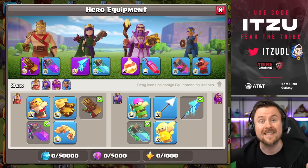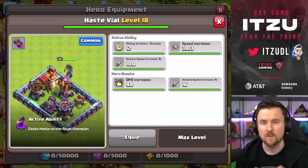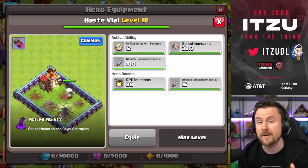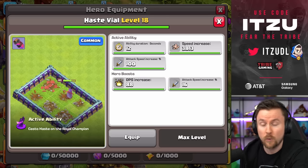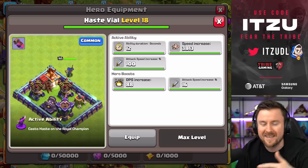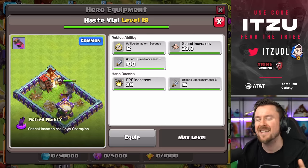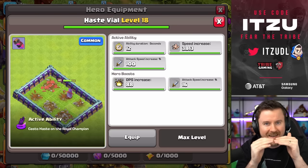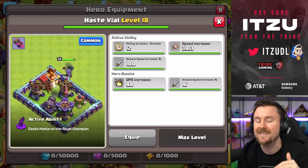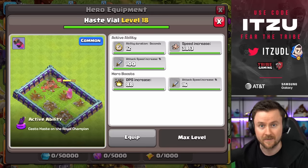There's also the first balance change to equipment — not the Giant Gauntlet of the Barbarian King, but the Haste Vial of the Royal Champion. There was a bug causing it to deal less damage when its active ability was used. Even with the bug it was the strongest equipment for the Royal Champion, so Supercell fixed the bug (a buff) but then nerfed the passive attack speed, making it a net-zero change overall. It's still the strongest equipment for the Royal Champion, so nothing changes in terms of upgrade priorities.